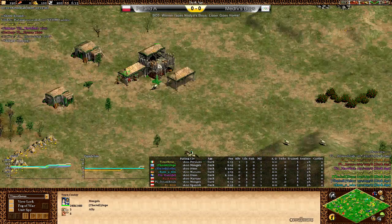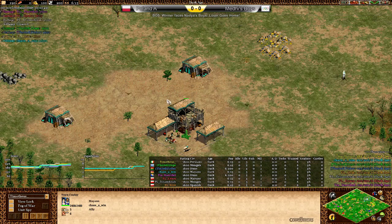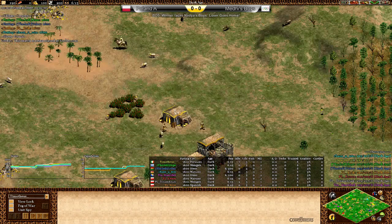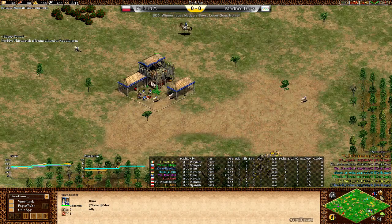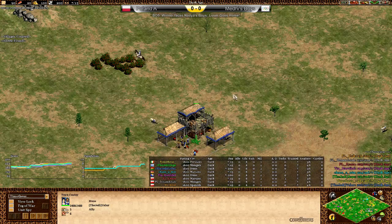Over here in green, we'll have Juke playing as the Mongol flank. In the pocket position, we'll have Chaos2Win playing as the Mayans in teal. In yellow, we'll have a Persians player, Timotheus. And in the right flank, we'll have Yeller playing as the Huns.